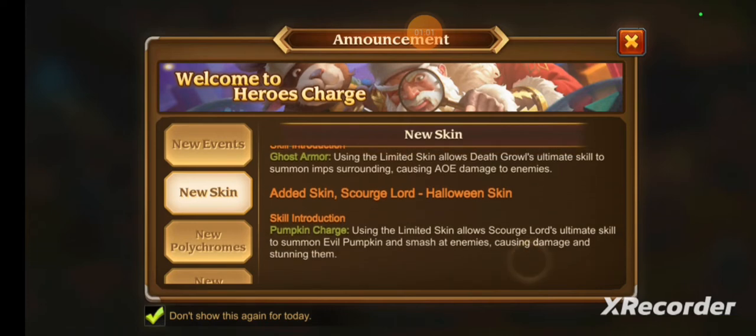Whenever he activates his ultimate, it will cause the imps to surround an enemy and explode, so that's looking really good. We also have Scourge Lord's Halloween skin — also a limited skin — which allows Scourge Lord's ultimate skill to summon an evil pumpkin and smash enemies, causing damage and stunning them. Any stun effect is always good, and he's used in a lot of top tier teams.